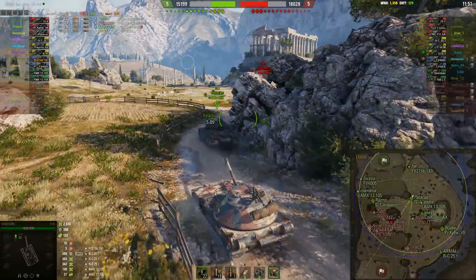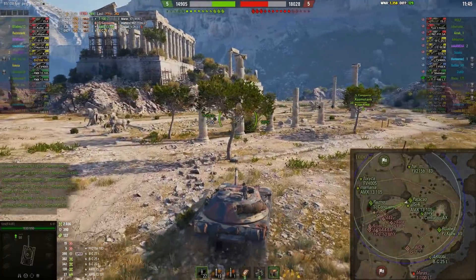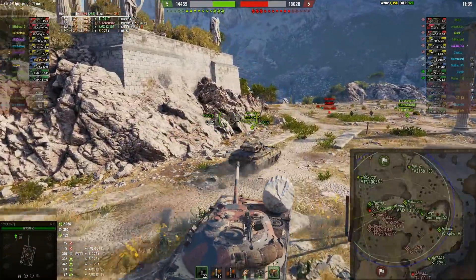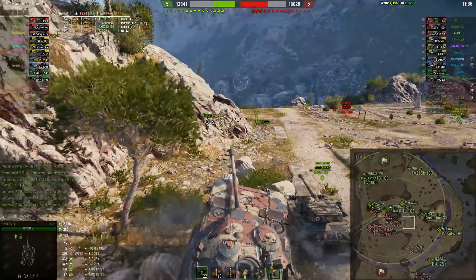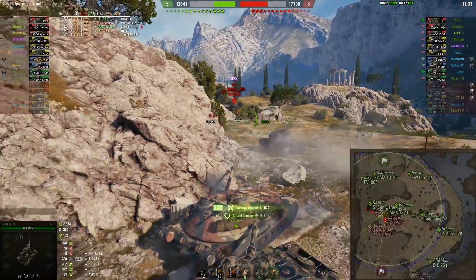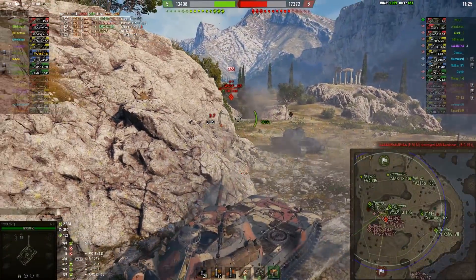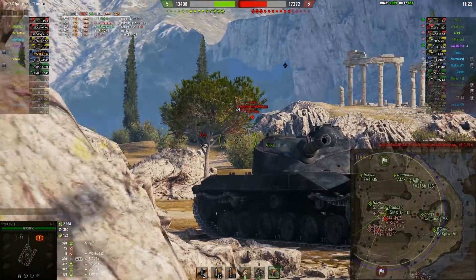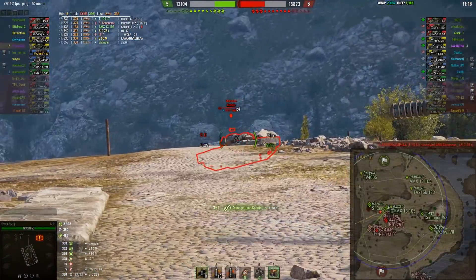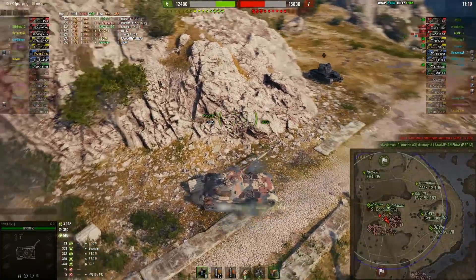He circles back to the middle and decides to go to the edge to see what he can do. The LT-100 ran all the way to the furthest spot, calling that little ledge. There's I7 — first shot is in. Struggling with the 13-105 to connect with those shots. A miss. E-50M — he was hiding a little bit there. And the Sheridan actually manages to kill the 13-105.